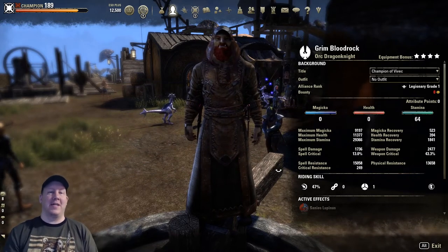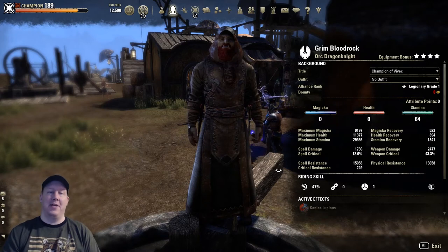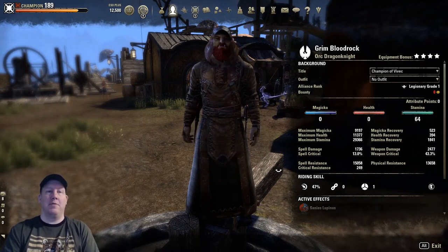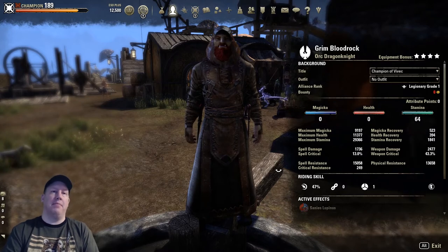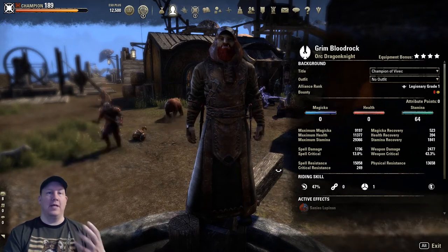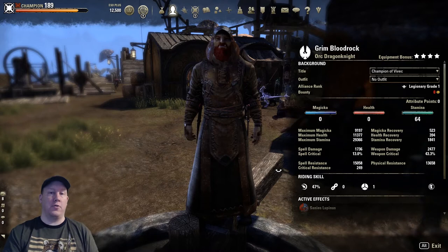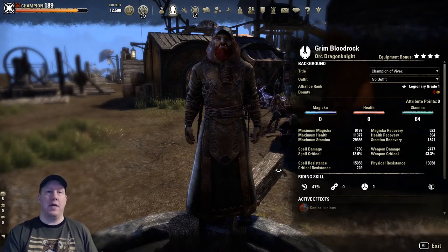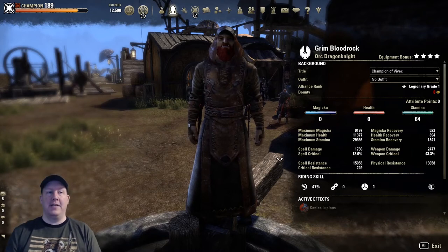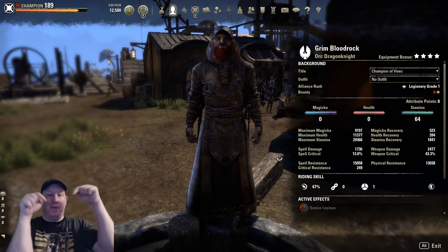Let's go ahead and show the character. We have a build that's all points into stamina right now — that's basically the cookie cutter build everybody tells you to go with, either all magicka or all stamina, to make it as easy as possible. I'm not real sure if I should put some into health eventually. I've seen videos where people fine-tooth comb a character to hit a certain hit point threshold before putting the rest into stamina. Any advice you guys have, I'd love to hear it in the comments.